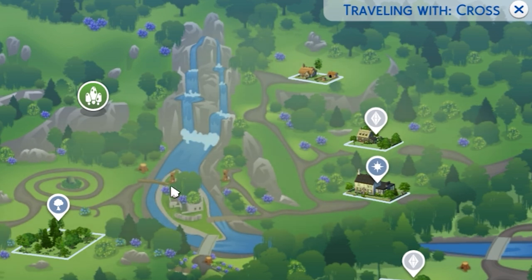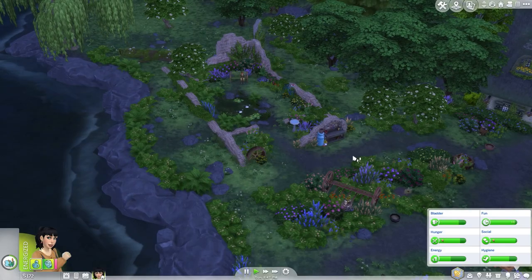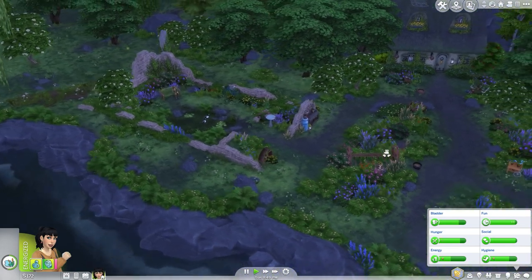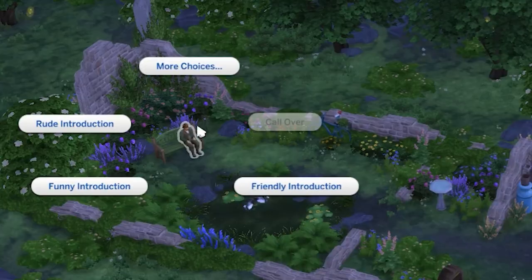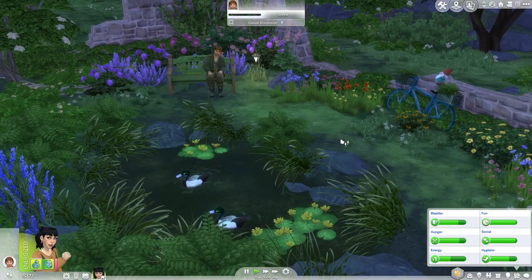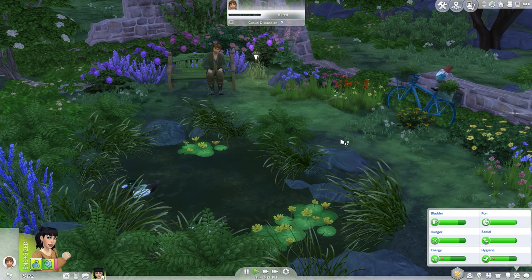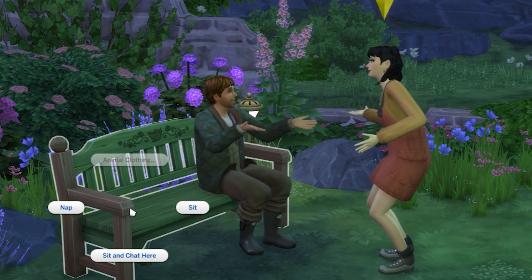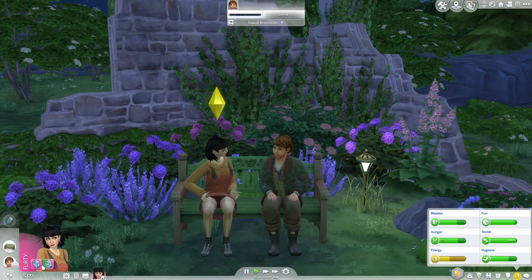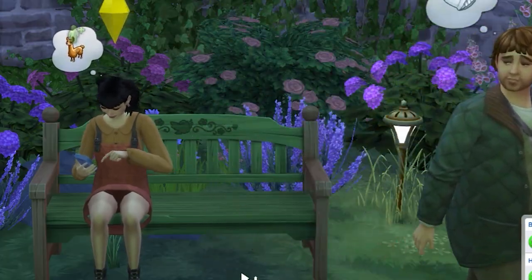I know the creature keeper lives somewhere here in the Bramblewood, so we're gonna go search around. The creature keeper's property is so pretty — this is my dream house. I would love to live in a nook somewhere. Let's go introduce ourselves. He's so cute — he's just looking at the ducks in his little garden. What a sweet Sim. I think they're gonna be good friends. Pico definitely has a crush on the creature keeper right now.